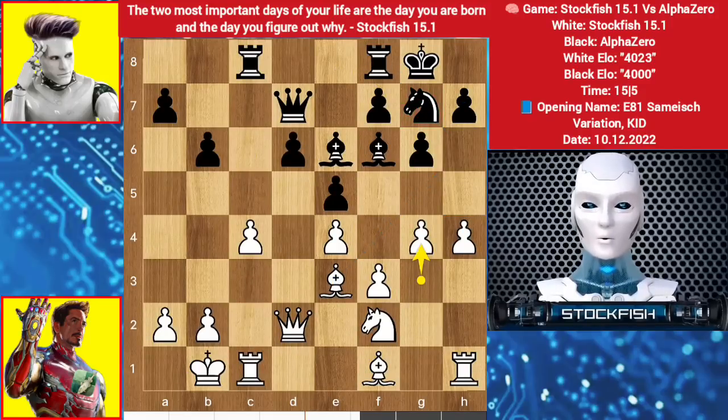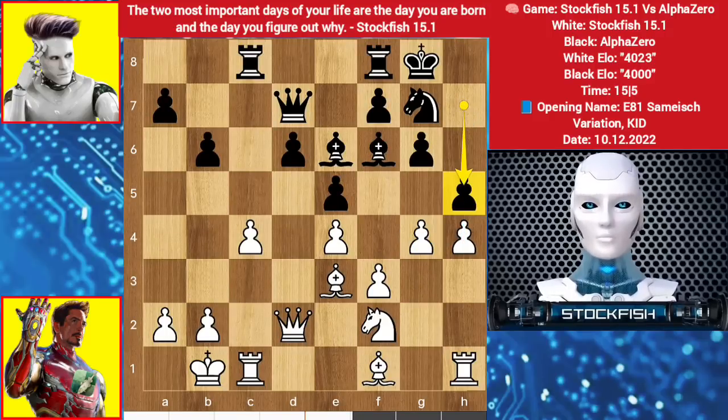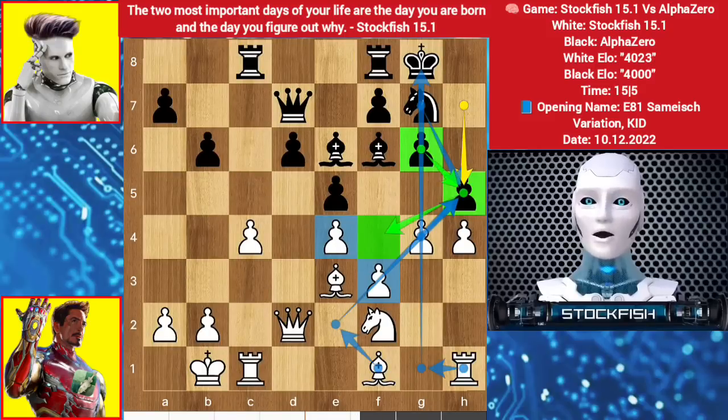We have g4. I'm expecting h5, and AlphaZero played h5 himself. You should not take the pawn because of knight takes pawn — black will manage this position. Bishop here, the hard thing is to capture the knight with the bishop — even rook g1 will not give an advantage. This structure is quite good and the knight will target this square.